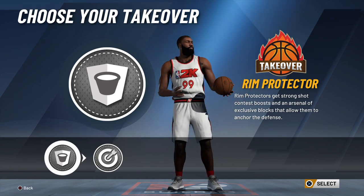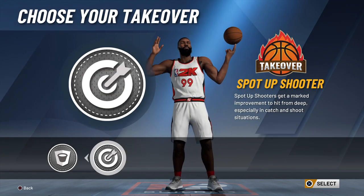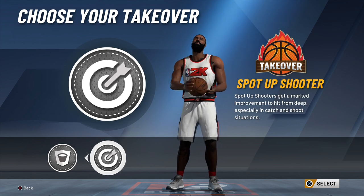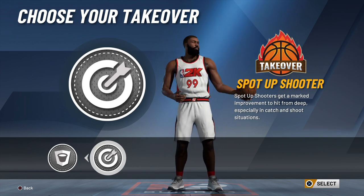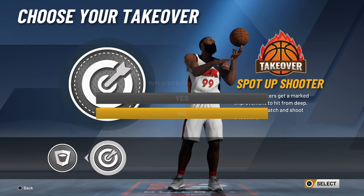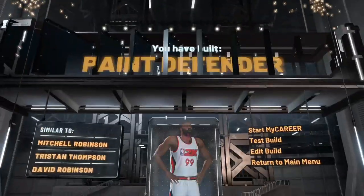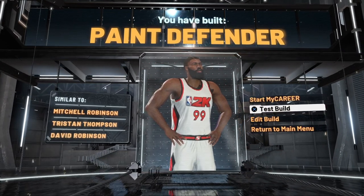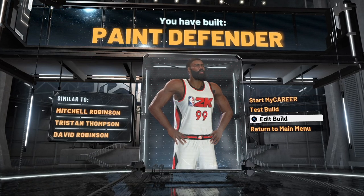It's gonna give you options of two takeovers: the rim takeover and the sharp or spot-up takeover. In my opinion, the rim takeover is kind of broken this year, so go with the sharp takeover — that's gonna give you plus 10 to your shooting. So if you think about it, you max this build at 99, that's gonna get you to a 74 three-pointer, and then if you get takeover with the spot-up takeover, that'll have you at a 84 three-pointer on a paint defender. Maxed out with takeover, you can have an 84 three-pointer on this build.